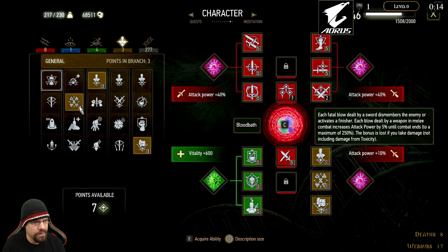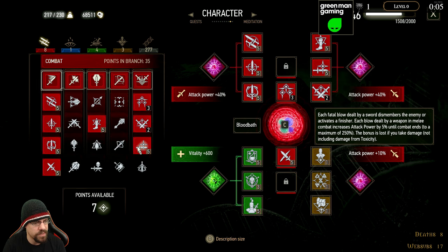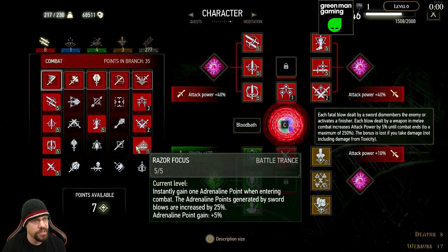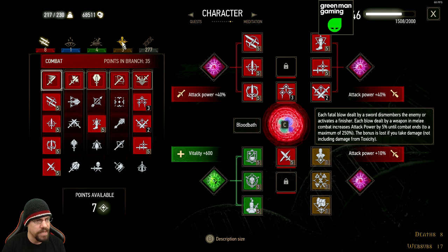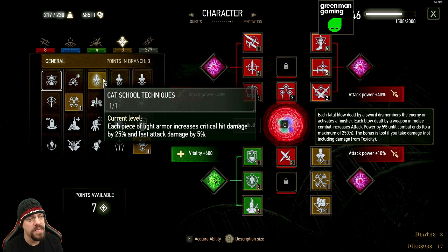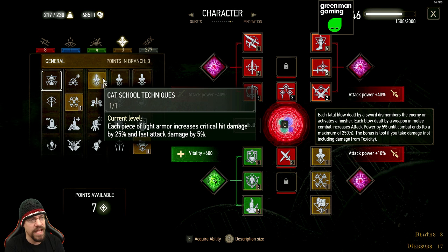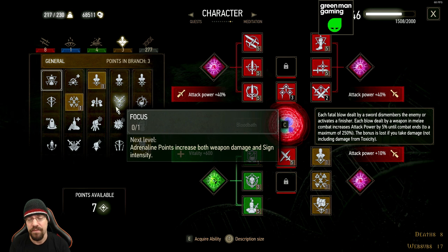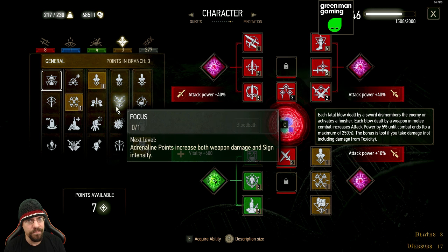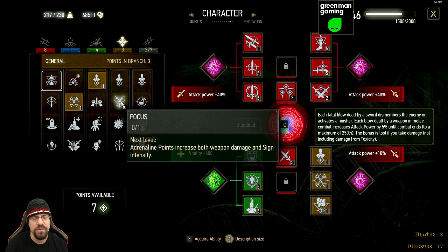In our general skills, we have Rage Management — if your current stamina is too low, signs can be cast using Adrenaline Points. That synergizes really well with Razor Focus, which instantly gives you an Adrenaline Point on entering combat, and also with Undying. Then we have Cat School Technique: each piece of Light Armor increases critical hit damage by 25 and fast attack damage by 5, so we make sure to wear all Light Armor to maximize that buff. Finally, I'm currently using Strong Back instead of Focus — Focus increases weapon and sign damage per Adrenaline Point, which is better for pure damage, but I'm a big looter and prefer to visit towns infrequently. For min-maxing, definitely use Focus.